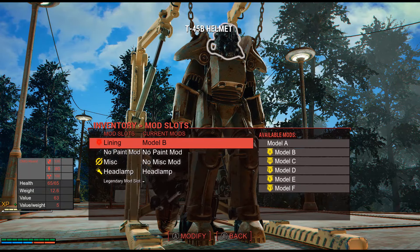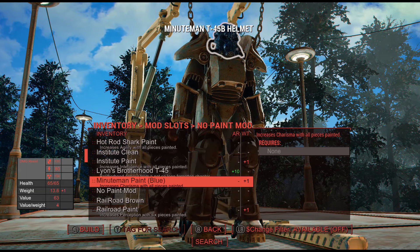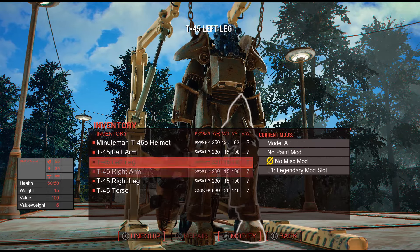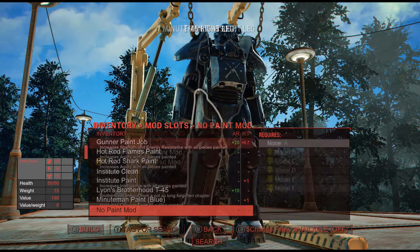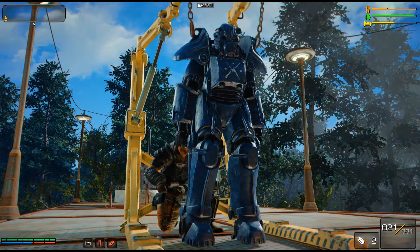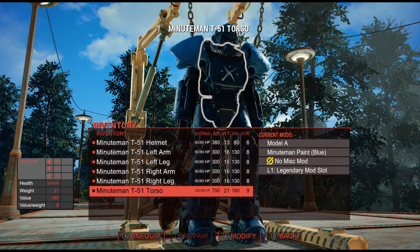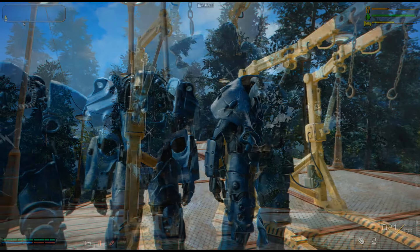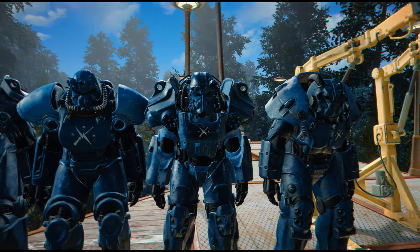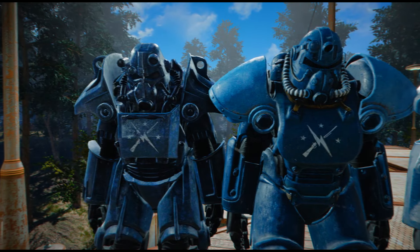Next we have Minutemen Power Armor for All. This is a great mod for those who want a Minutemen themed painted power armor and didn't want to use only the T-45, because originally the T-45 was the only power armor that could use the Minutemen paint. So with this mod, you will actually be able to put this paint scheme on the T-45, T-51, T-60, as well as the X-01 power armors.